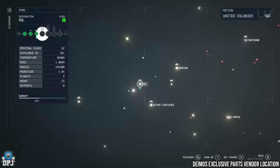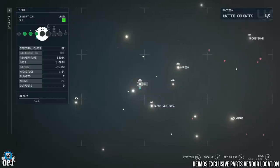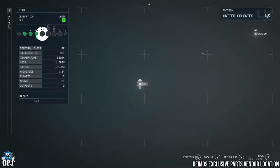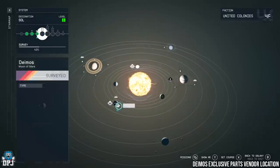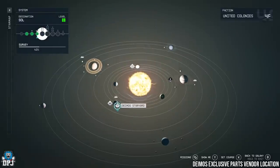First up is Diamos. Come to Sol and then onto the Diamos Staryard space station. Head downstairs and the ship vendor there will have exclusive parts not found anywhere else.